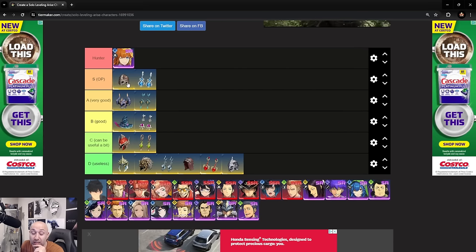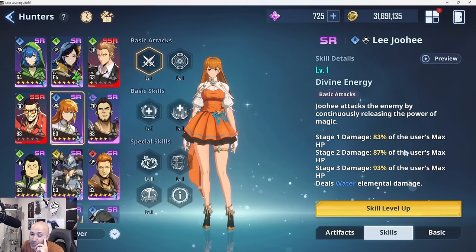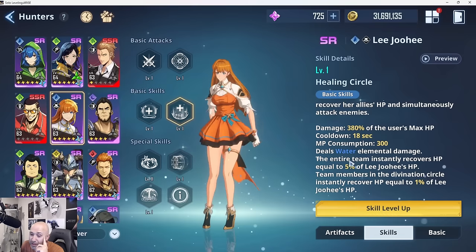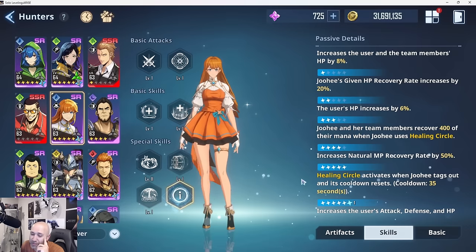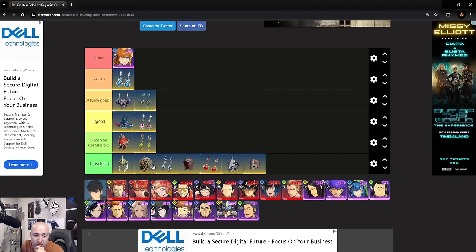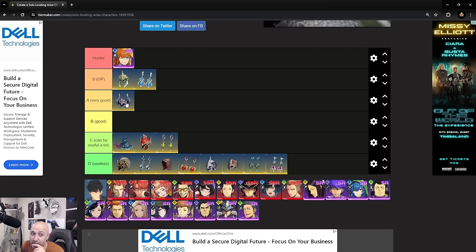Jo He is a healer who scales off of HP. Her attacks are very weak, she applies a 3% attack increase to party members for 15 seconds, and increases MP and HP recovery. She's unfortunately a really bad character — you don't need healing that much in this game. The only thing that matters for her is the Noble/HP-based accessory. Everything else is useless. That's essentially her entire setup.